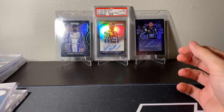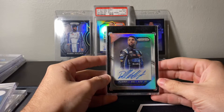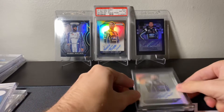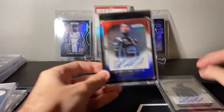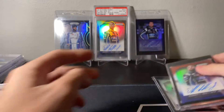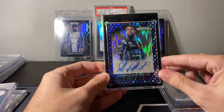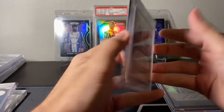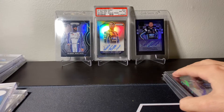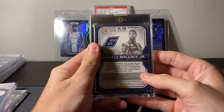Now we go into some miscellaneous Autos. We got the base 2016 Auto, a red, white, and blue Auto numbered to 99, a blue flag Auto numbered to 75, and a green ice numbered to 99 as well.